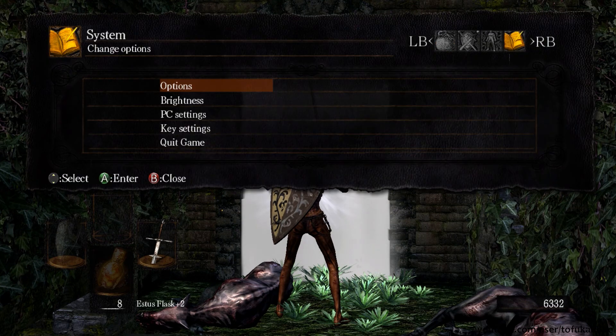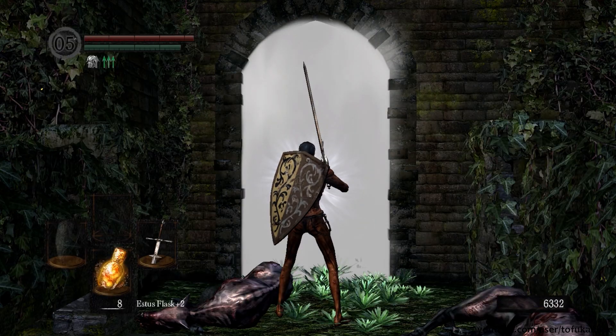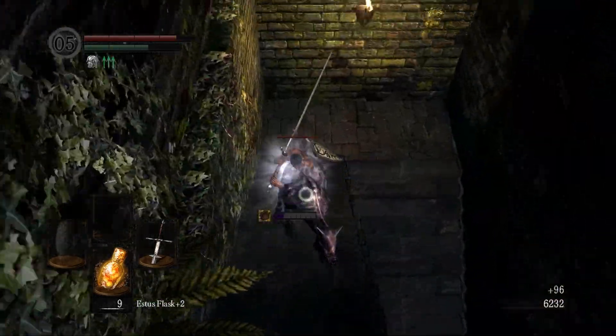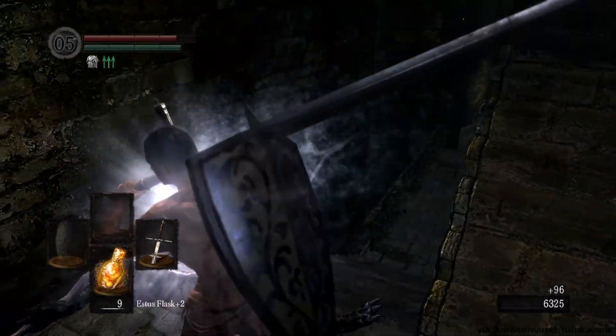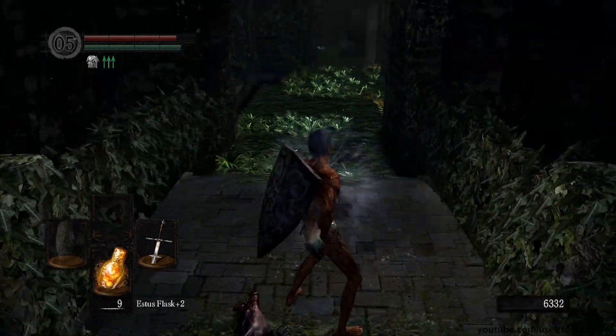One thing you can do to make the camera a little better is turning the camera auto wall recovery option to off in the settings menu. This helps a bit, but the tree can still take up your entire camera view. I would also strongly advise that before you face the boss you open the shortcut back to Firelink Shrine — you can see how to do that in part 8 of my walkthrough. This way if you die and have to go back it's a lot more convenient and less annoying.